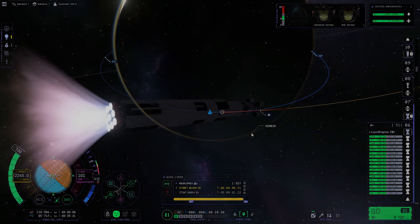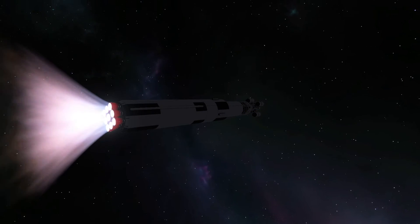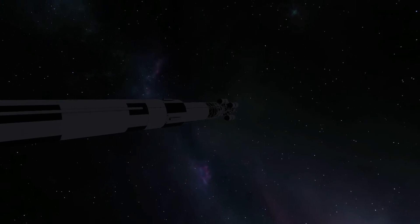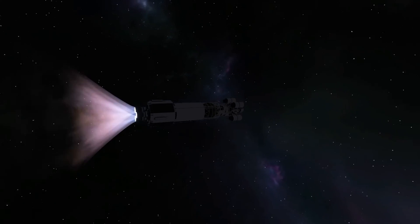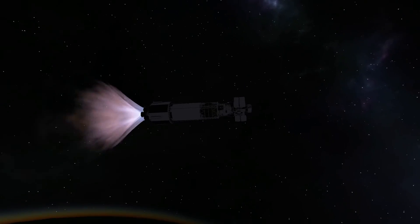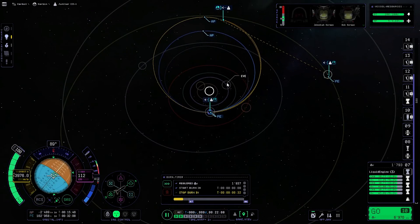Now we can do our trans-Jool injection burn, which we are doing right now. Stage separation is working beautifully. We will do the entire flight towards Tylo with the stage we are on right now, and we will only use our hydrogen transfer stage for the transfer back to Kerbin.